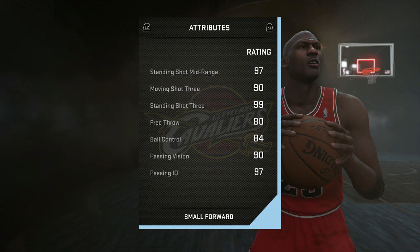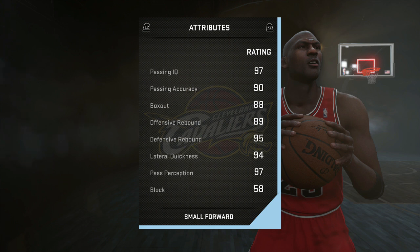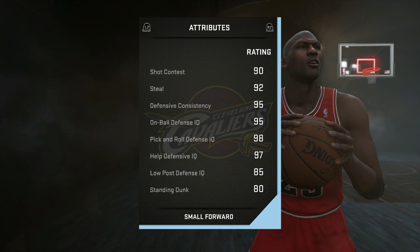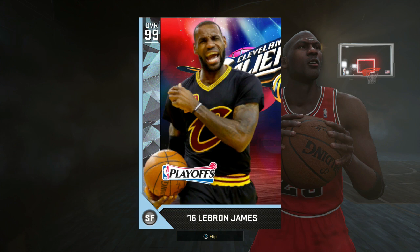I put a three-point shoe on him so he's got a 99 three-pointer, but regularly it's a 94. He has an 80 free throw, which is good because he usually sucks at free throws. Amazing passing on this card — just amazing. Defensive rebound of 95. I actually run this card at power forward because of that rebound. Defensive consistency is incredible — 95 on-ball, 95. His driving dunk is 89, speed 88, acceleration 86 — good speed. This card is the best card in the game; it's been rated higher than the 99 overall collection reward Jordan, which is crazy. Number one: 99 overall Playoff Edition Championship Edition LeBron James.